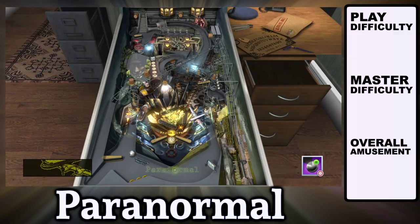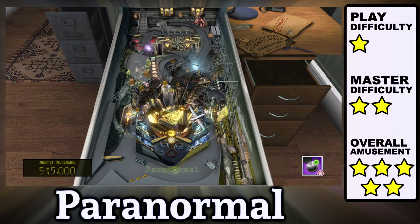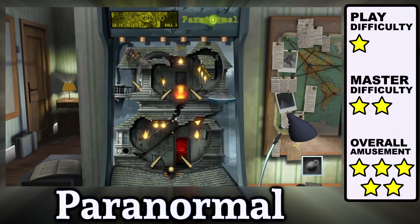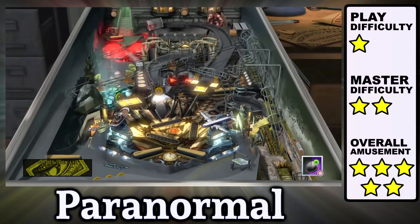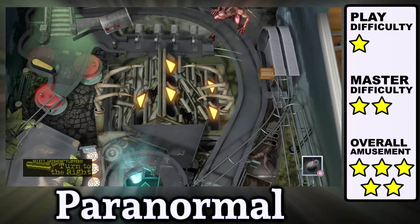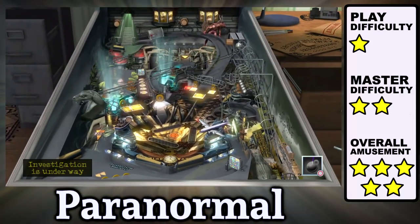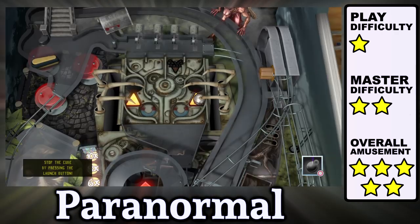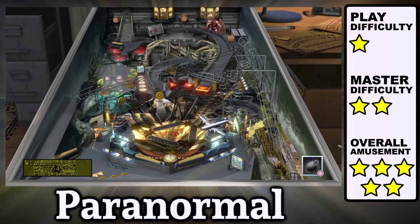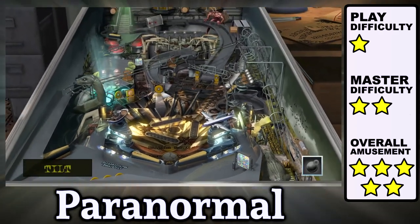Paranormal looks like a table that could have been licensed with the X-Files, but instead we got an incredibly unique Zen original with some stellar features. There's a haunted house on the backboard which extends the game vertically, a flipper on the lower inside cabinet that shoots inwards, and a rotating cube with four magnetic and mechanical mini play fields that unlock four unique multiball missions, and ultimately the wizard mode. This used to be my favorite table until my ball got stuck in wizard mode while the cube was rotating — I almost lost 90 minutes of my life. Thankfully the table eventually fixed itself, probably because of the cool music.